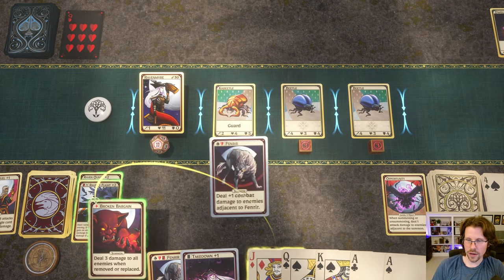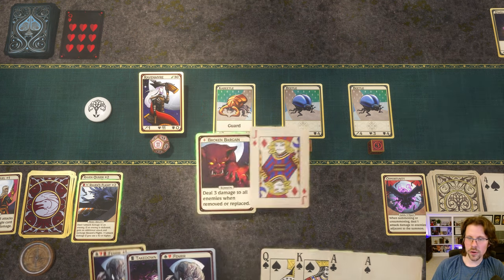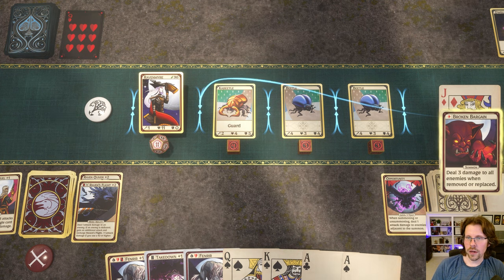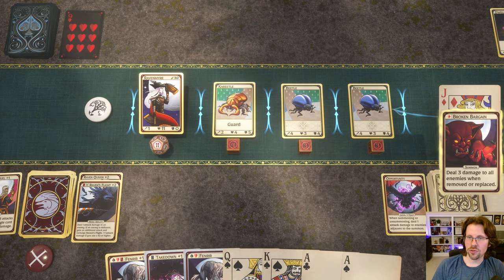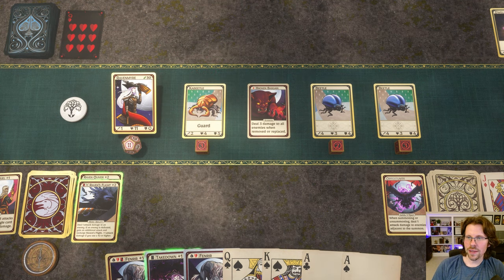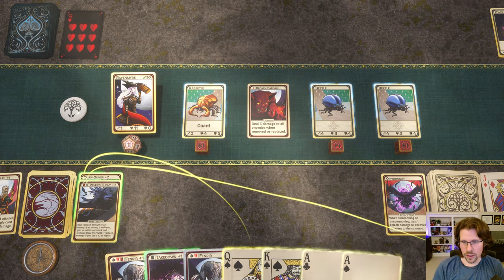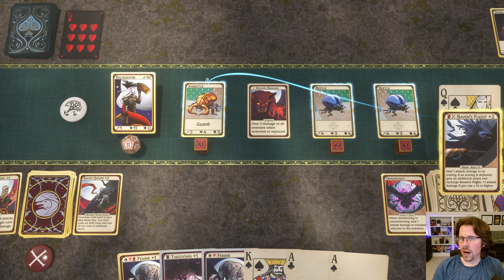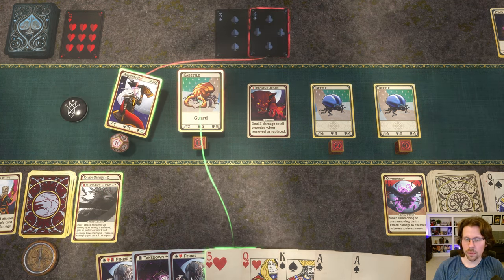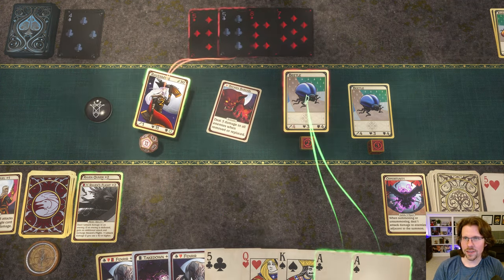We'll go to the group encounter because I have an AOE card I want to use. Broken Bargain is interesting: if I summon it, it's not going to do anything right away — this guy has two attacks — so I'll place it here so I can deal damage to both enemies. It's done nothing so far, but it's going to deal three damage when I remove it. I'll pop a little damage on this guard to weaken him.